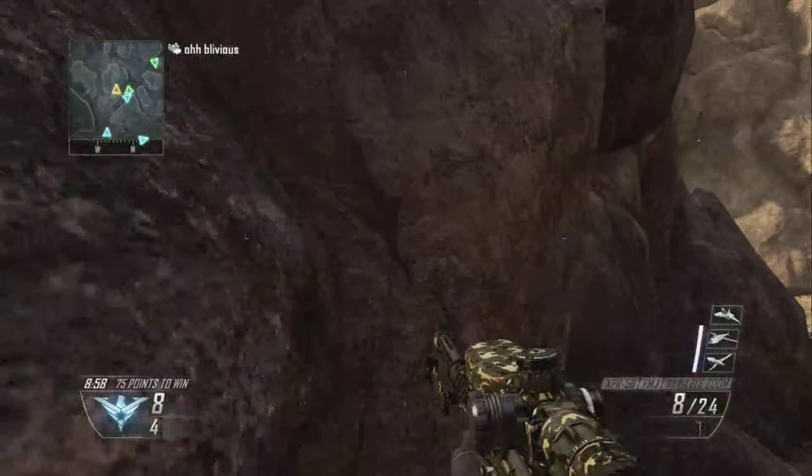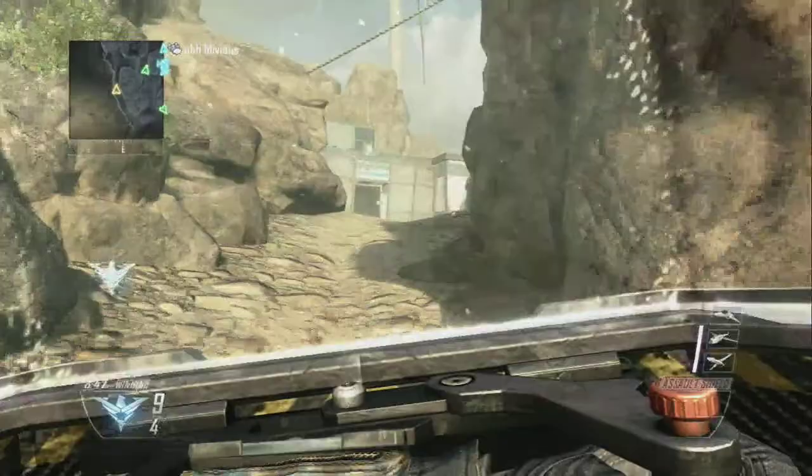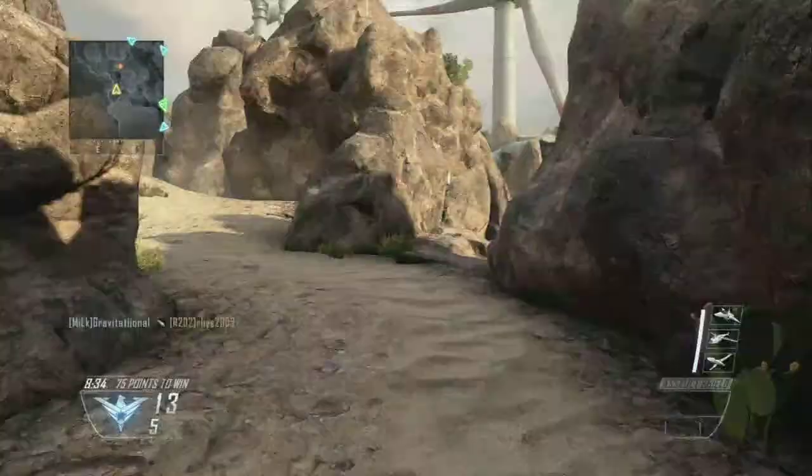I need a bloodthirsty with only a crossbow. I hate this. If I run out of ammo with my crossbow, can I pick up a sniper? I only use my shell shield anyway. Get more kills than you and get that bloodthirsty. I just fucked that guy up. I got a kill with my riot shield. UAV on standby.